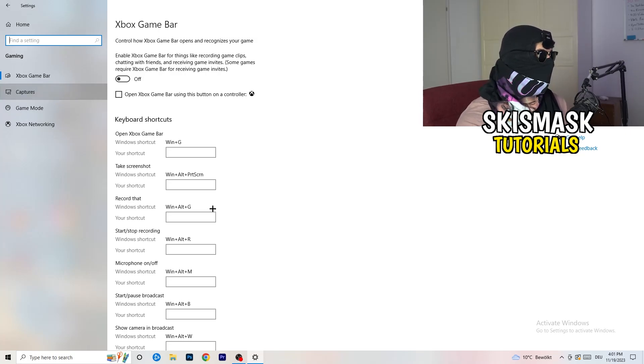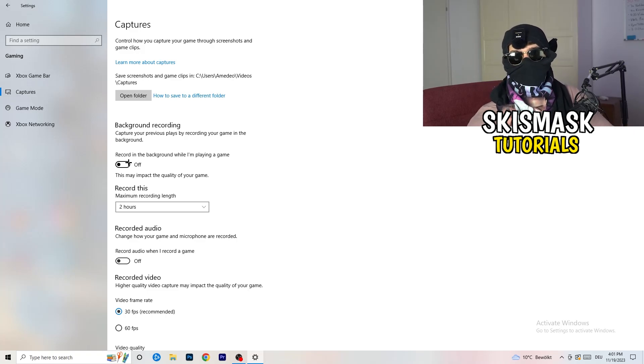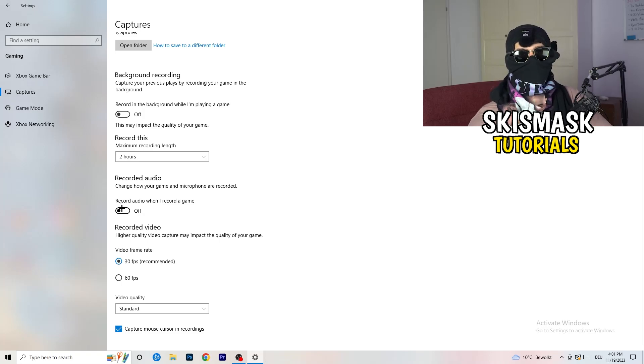Next, on the left-hand side click on Captures. Go to 'Record in the background while I'm playing a game' and turn this OFF. If you want to record, use something like OBS — Open Broadcaster Studio — which is made for recording games and your screen. Having background recording running will hurt your performance, so just turn it off.